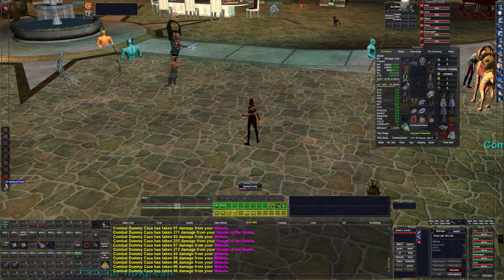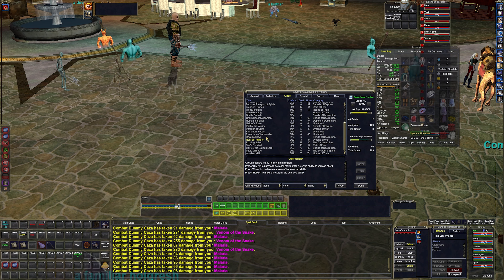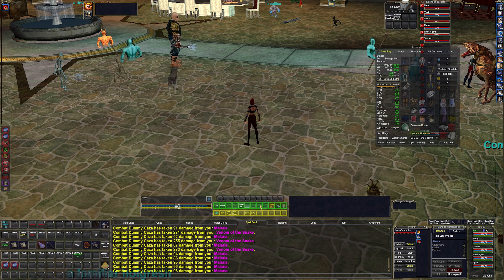Then I have Spiritual Purity, which is our group mana regeneration buff — it's fantastic for Beast Lord. Oh, I forgot to put Paragon on my bar. Let me do that right now — we'll talk about Paragon in a minute.